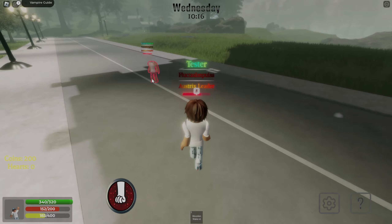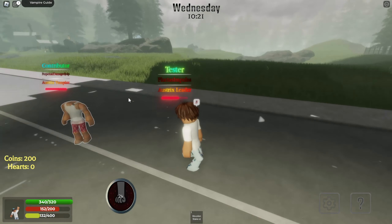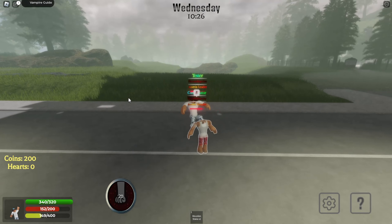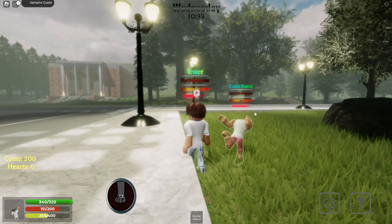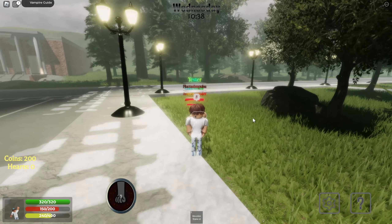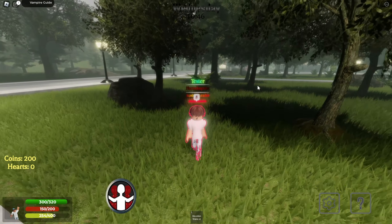Next is Teleporting Strike, which is a normal member ability. If I click on Kyle, I will teleport to him, sort of break his bones, and then kick him. As you can see it does do a lot of damage. He can also do it back — he breaks my bones and then kicks me.